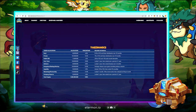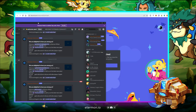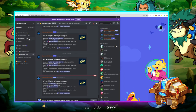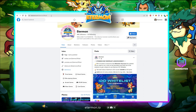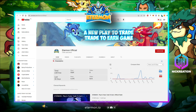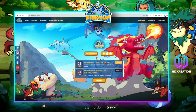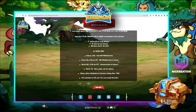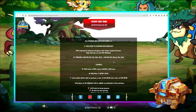You can join their social media accounts from their website. Their Telegram announcement has 89,000 members, Discord has around 11,000 members, Twitter has 115K followers, Facebook has 48K followers, YouTube has 3,000 subscribers, and TikTok has 987 followers. You can also follow the Etermon IDO whitelist event — click join now and follow the Gleam link. If you get a slot for the IDO, you can buy tokens at a cheaper price.